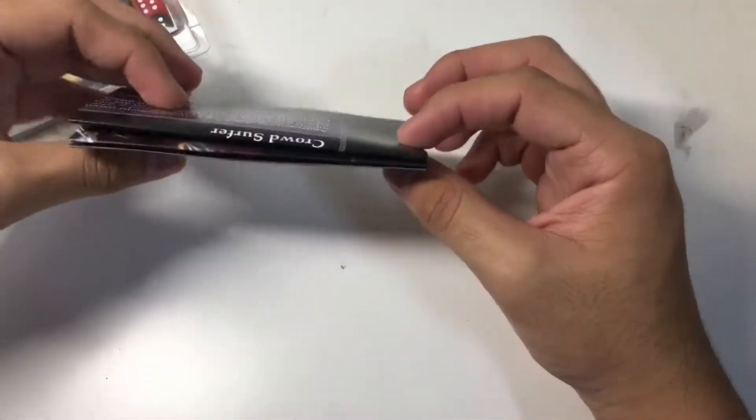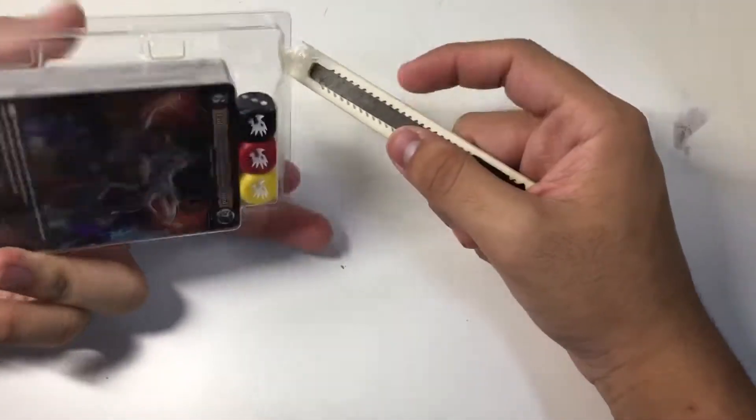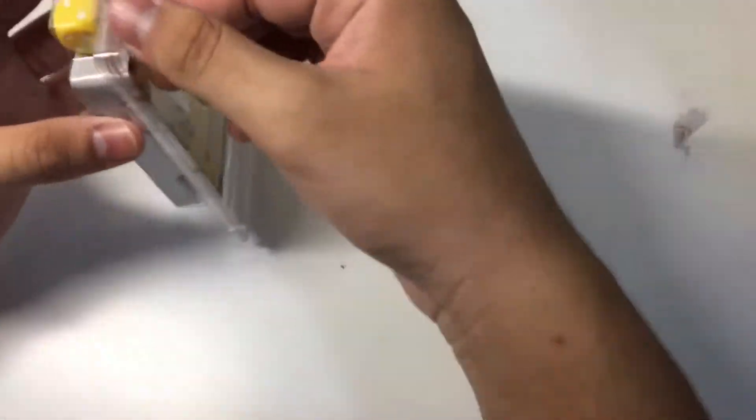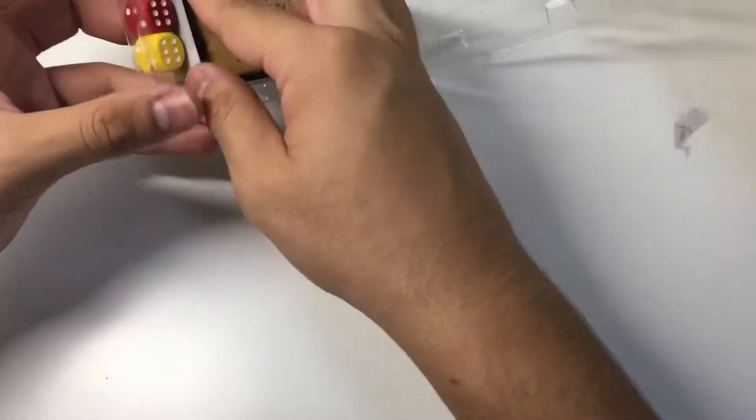We also have this playmat. I'm a little bit tired because I actually spent the entire day trying to play the game. Here we have the actual trial deck and it has three dice to represent the three clans. It's a six-sided dice, nothing much going on there.